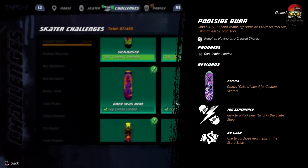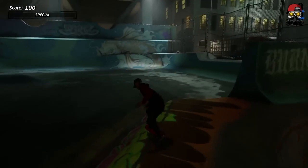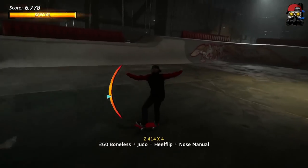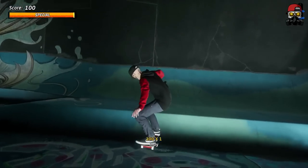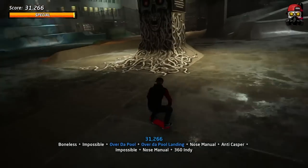For 'Pool Side Burn,' land a 40,000 point combo off the Burnside Over to Pool gap using at least one grab trick. We're at Burnside in Tony Hawk Pro Skater 1. From spawn, you need to clear the pool with the eye in it. Launch off the ramp here — ideally with your special meter full for extra speed. Make sure you launch from the right angle to clear the pool properly. Then grab during the combo and land it.